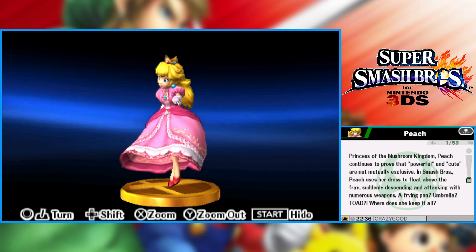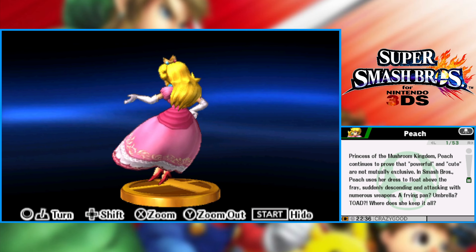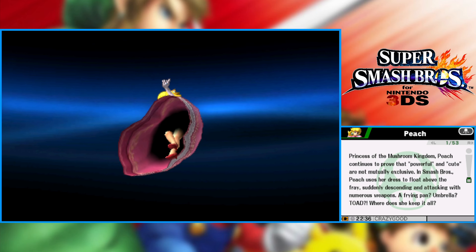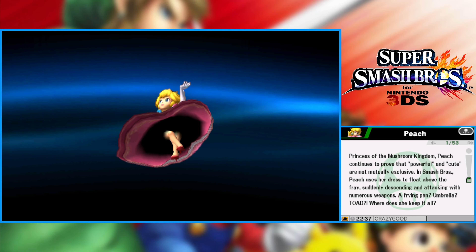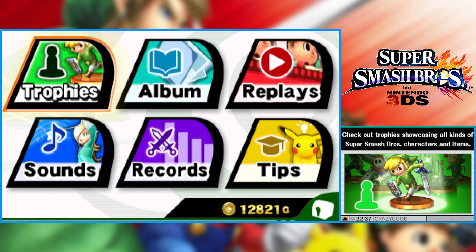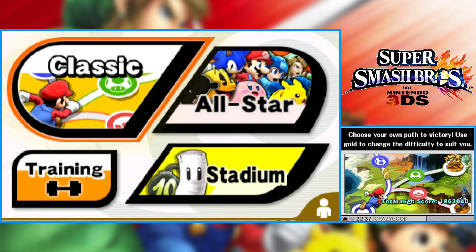Let's check out Peach's trophy description: 'Princess of the Mushroom Kingdom, Peach continues to prove that powerful and cute are not mutually exclusive. In Smash Bros, Peach uses her dress to float above the fray, suddenly descending and attacking with numerous weapons. A frying pan? Umbrella? Toad? Where does she keep it all? That's a question for another day.' Also, yes — the black void under her dress. I remember back in Brawl it was a whole big thing. Different time.